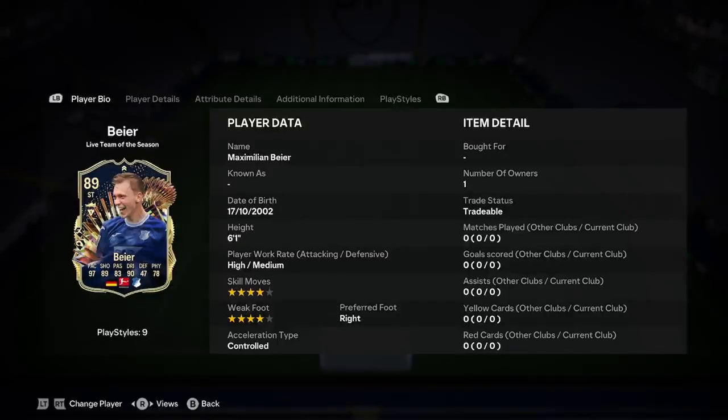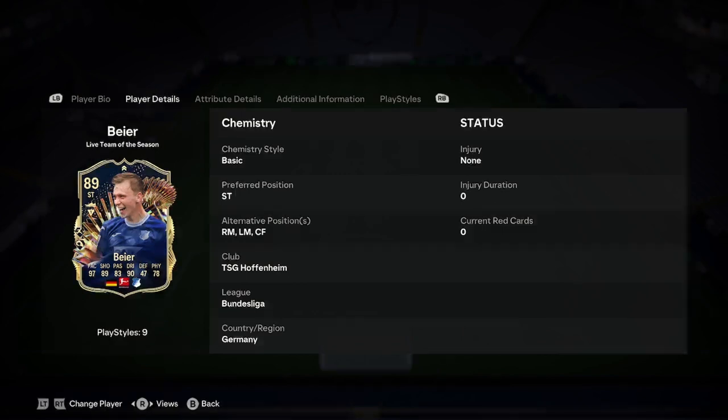We did a player analysis on the new Maximilian Biet live Team of the Season card, so let's jump into it and see what card we got here. He's 6'1, high/medium work rates, 4-star/4-star, right foot and controlled. He can play on either wings or up front. I would advise otherwise that either wings is 6'1, but he could be a good winger — we'll have a look at that in a sec.